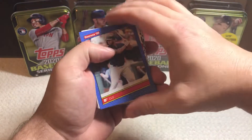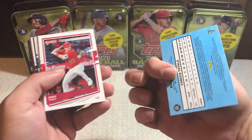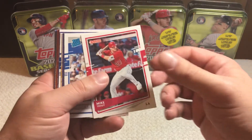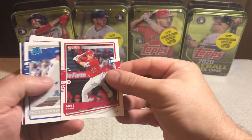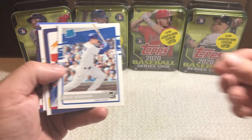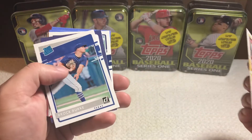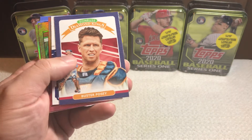And we've got a nickname variation of Bobby Bradley — B2. And we've got a Mike Trout there. Mike Trout looks like it's a short print. It does have the red logo on the back. Nice. We got a Rated Rookie of Nico Hoerner. We'll take that. Austin Meadows Diamond King. Josh Bell. Brock Burke Rookie. Buster Posey Diamond King.